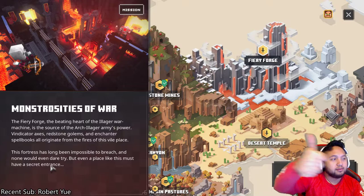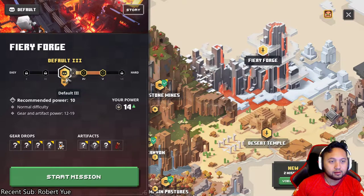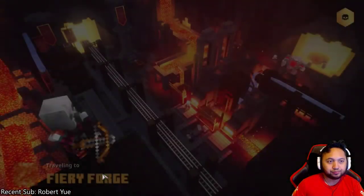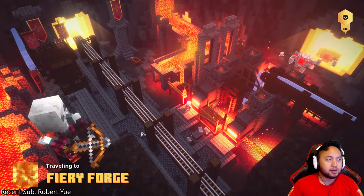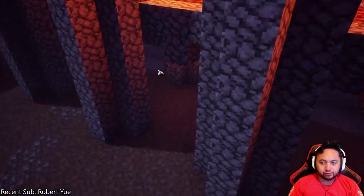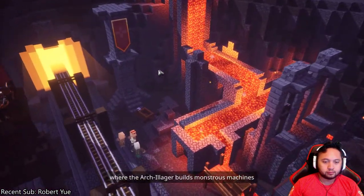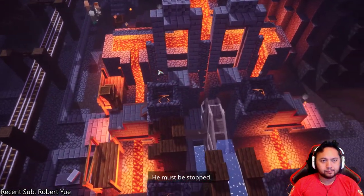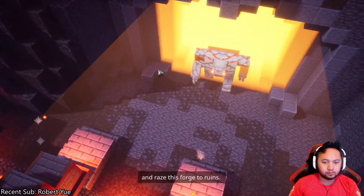As we're getting started, make sure you consider this down there. We're just going to be doing the recommended difficulty here, because we're in between three and four, so we're going to do three. We also have a trusty llama pet with us, because, why not? The Fiery Forge, where the Arch-Illager builds monstrous machines that devastate the villages of the Overworld. He must be stopped. Strike with everything you've got and raze this forge to ruins.